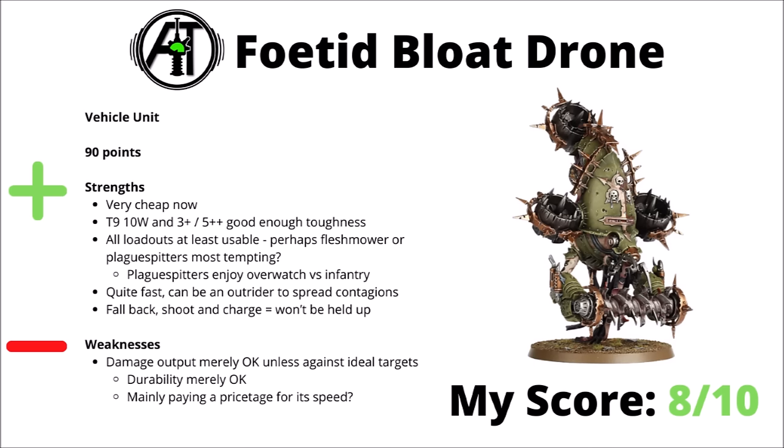Finally for the support characters we have the Death Guard Icon Bearer — 45 points for a cheap plus 1 objective control on the unit, meaning that if they fail Battleshock they'll still have some OC. Once in the game he pushes out a big bubble of 12-inch contagion range for his unit, which should mean that if the unit ventures up the board then loads of things get the AP debuff and the toughness debuff — quite nice if you planned to do that say turn 2 and try and light up the enemy army with maximal firepower at that point. Besides that though, he contributes very little to damage or defence, and the OC and contagion tricks both feel like ones that might not really be relevant every single game. Between all that, I've chosen to score him a 5 out of 10 — maybe not too bad as a sort of tech piece, as big contagions and super OC Plague Marines both do have advantages.